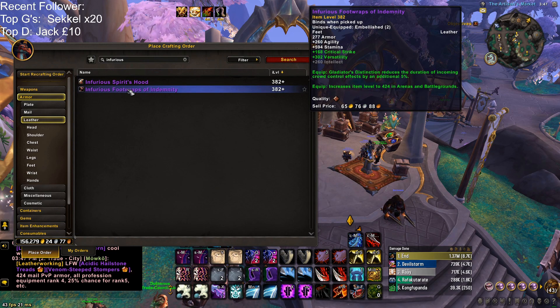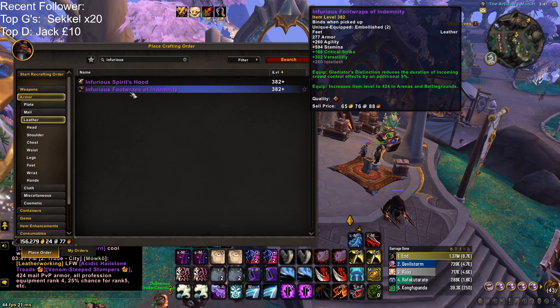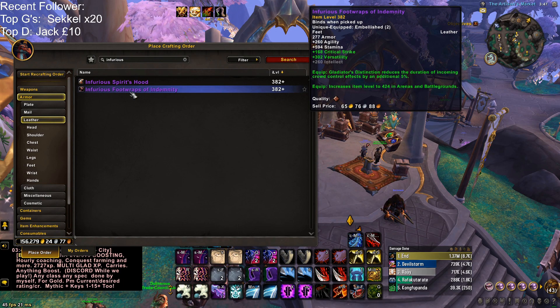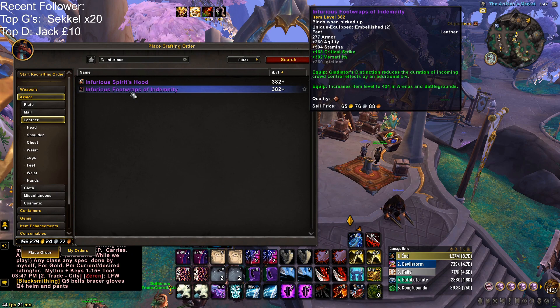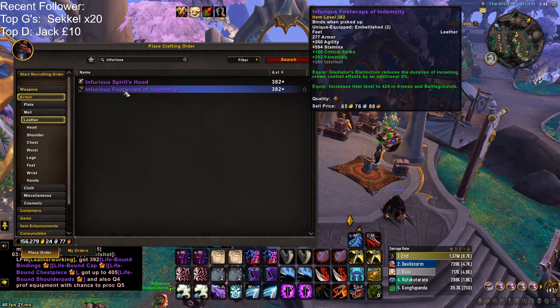In there you want to look for Inner Furious. That will tell you which piece under that armor type will give you the 5% additional CC reduction on your trinket bonus. Unfortunately you can't choose which slot this goes on — it's already preset by Blizzard per armor type. For example, for Rogue and Leather classes it is fixed to your boots, and for Cloth I believe it goes into your belt.